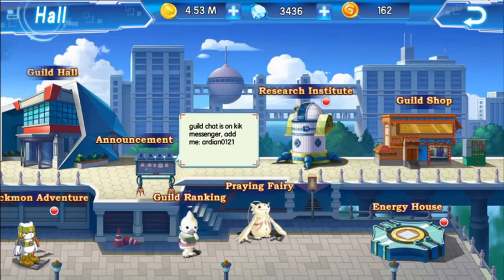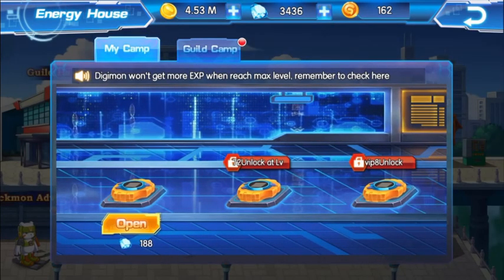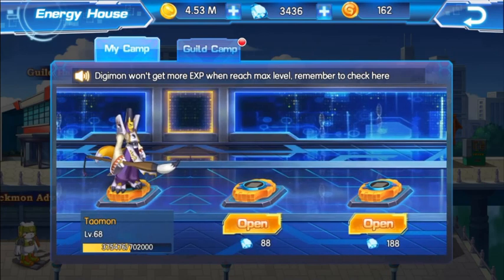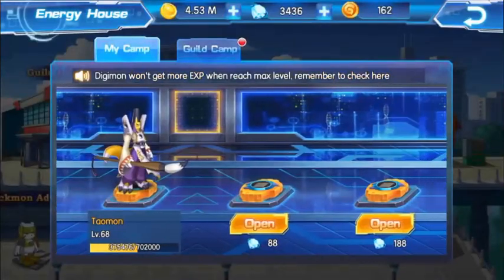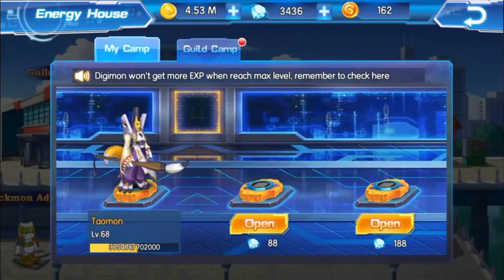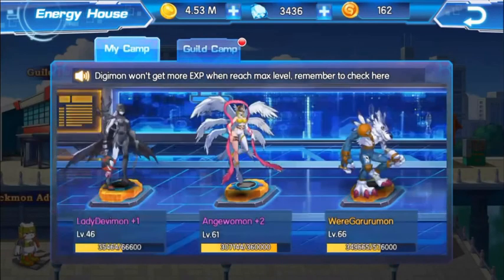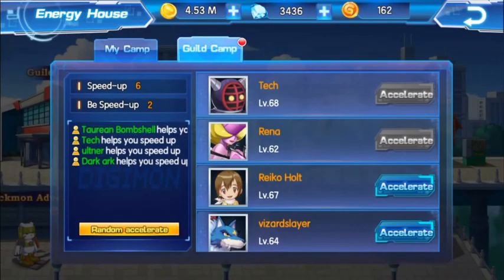Tip number 19 — in the guild hall energy house, go to guild camp and go back to my camp. If you slide to the left, you have more options available. You can unlock more camp slots by spending diamonds — I've already unlocked one here with Taomon. You can lock another slot by spending more diamonds, confirm, and put another Digimon there to level them up. You can change them depending on which Digimon you want.